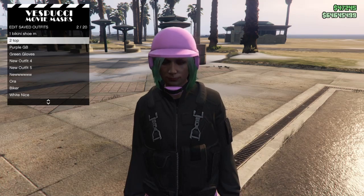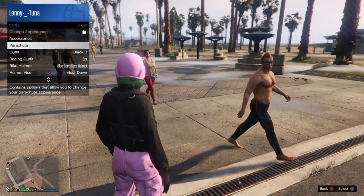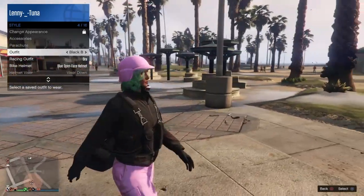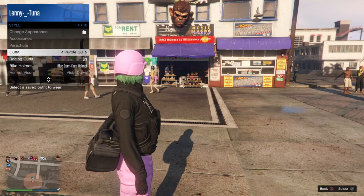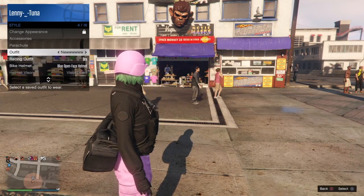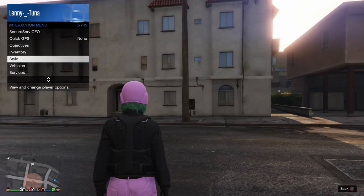Once saved, I'll show you what I mean by the glitched style section in your interaction menu. When you select the outfit, the bag pops back on but you cannot change outfits - the outfit is stuck. The only way to take it off is by killing yourself, which makes the bag disappear. It'll still be saved on that outfit, but you'll be able to change your outfit again after respawning.